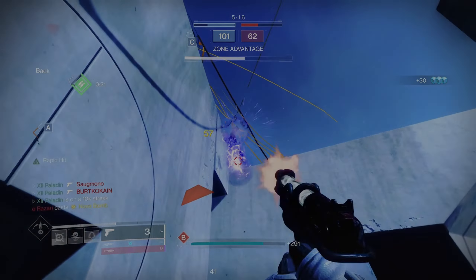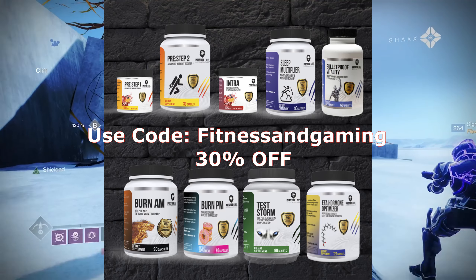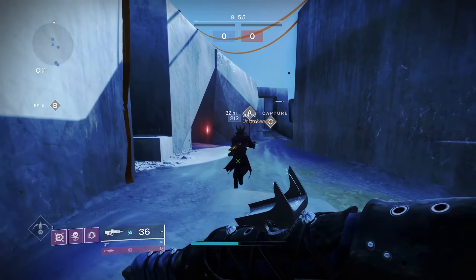What's going on my dudes, make sure you check out Prestige Labs for 30% off by using code 'fitness and gaming.' They're a supplement company that does everything the right way — I think you guys will really enjoy it.